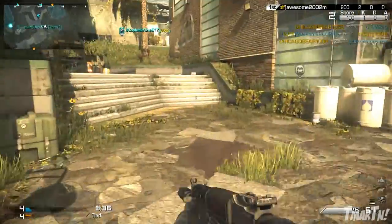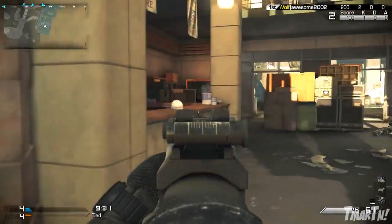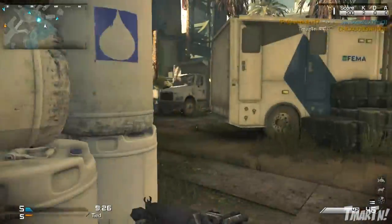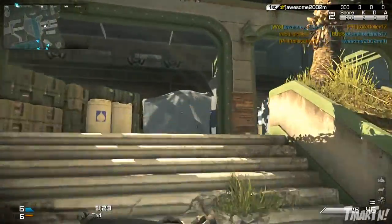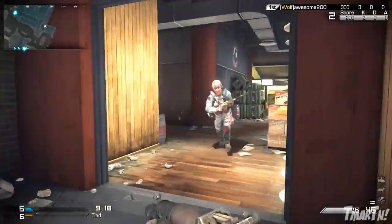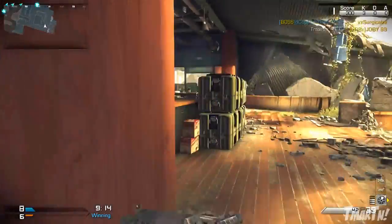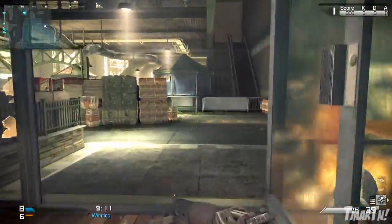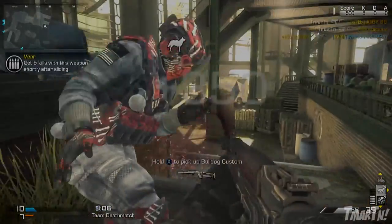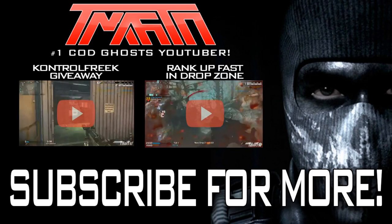So there you guys have it — that is the Vepr shotgun SMG class setup. This thing absolutely tears through people at close range. Maps like Strike Zone are just really really fun with this thing. Make sure you try it out — stick to close to medium range engagements; long range you're kind of screwed. It's a specialty weapon, but it's a lot of fun and it's really refreshing to run around with that advantage rather than sitting back with an AR aiming down sights. Let me know what you guys think about this class — thanks so much for watching, peace out!